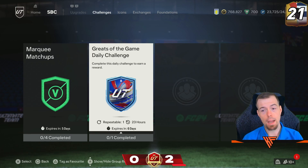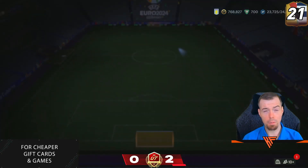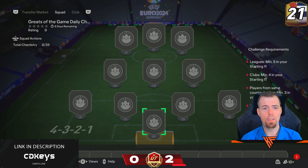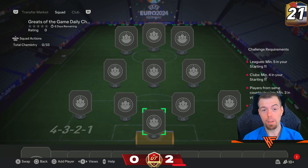The greats of the game daily challenge obviously refreshes now. We do get a prime gold players pack back instead of a rare mega, so we've gone backwards. 80-rated, 28 chemistry. 5 leagues, 4 clubs, players from the same nation - so it's just one nation again, 80-rated. Only one rare, but for 80-rated you're going to need more than one rare anyhow, so good luck with that.